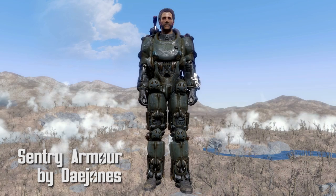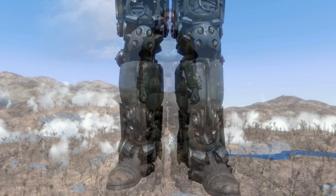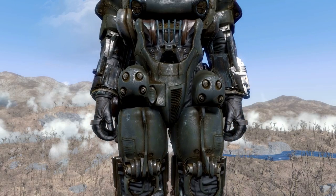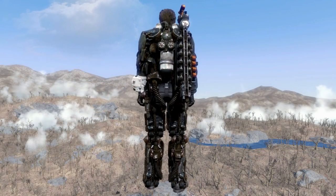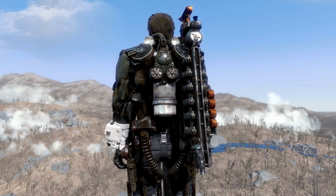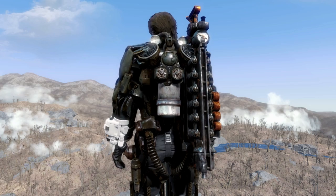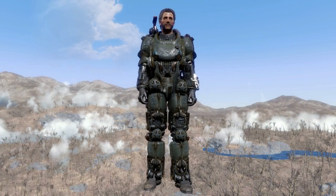Sentry Armor by Dayjones. This is another take on robot armor as wearable armor. There are three pieces: the sentry undersuit, the sentry armor itself, and a for-show weapon — the gauss rifle for your back. The armor has a ballistic resistance of 135 and energy of 75. The undersuit is basically the Brotherhood of Steel undersuit and the gauss rifle is just there for looks. I especially like the back with all the gauges and random pieces of machinery on it.